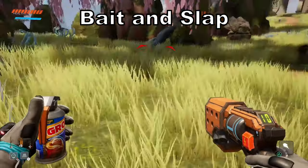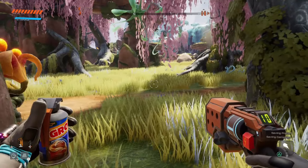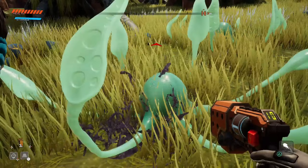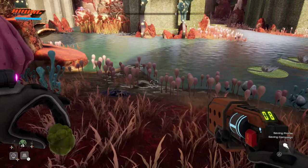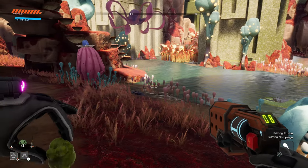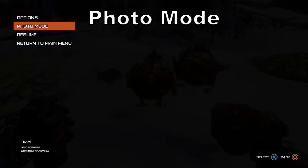Next, bait and slap. There's a trophy called 'I Come in Peace' where you slap all 37 alien creatures. For the green or pink jelly creatures that fly in the air, instead of double-jumping and trying to slap them mid-air, just throw down some bait — they come to the ground and you can walk up and slap them easily. Much simpler than chasing them while they're flying around.